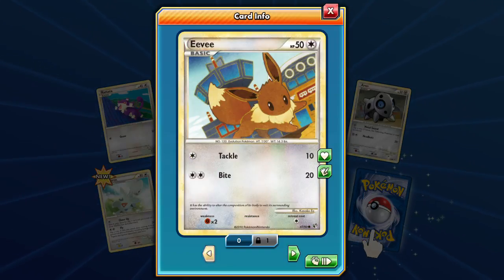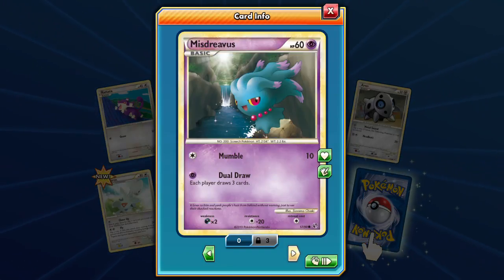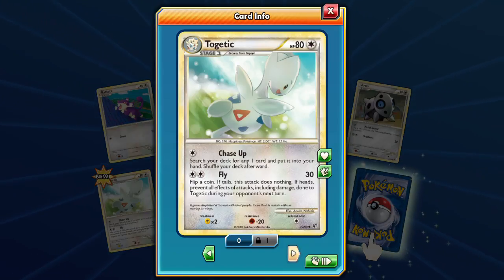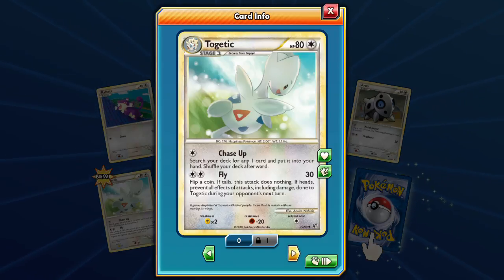We got Misdreavus with Mumble and Dual Draw. The Enraged Assault — Combee with Meadow Sound and Headbutt. Farfetch'd can search your deck for any one card and put it into your hand — that's a nasty plot. Then Fly: does 30 damage, and if heads, prevent all effects of attacks including damage during your opponent's next turn; if tails, does nothing.